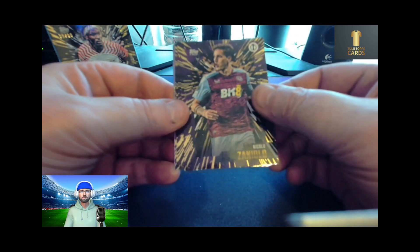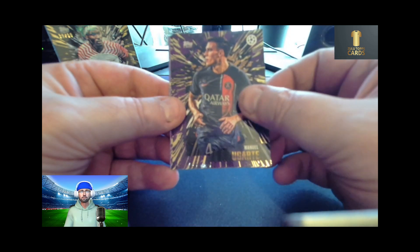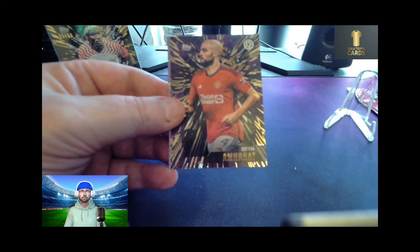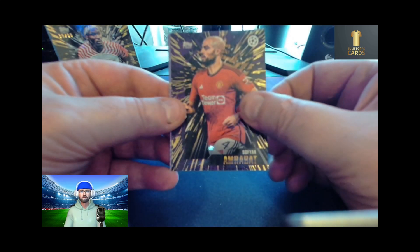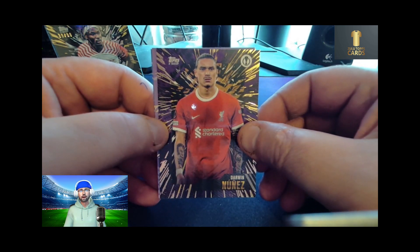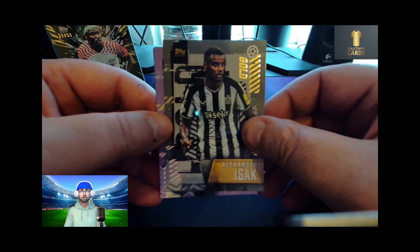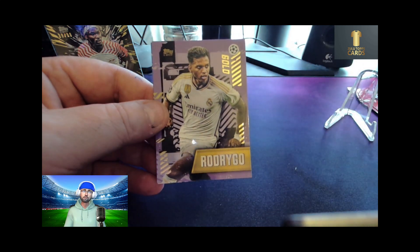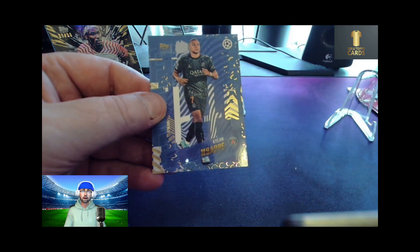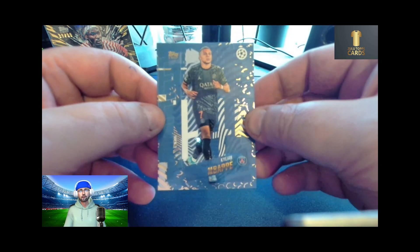Pack seven: a Nicola Zaniola, a Manuel Ugarte, Leroy Sané, Sofyan Amrabat, a Darwin Núñez. We have a gold Alexander Isak and a gold Rodrigo. And we have a Kylian Mbappé elite card — nice cards.